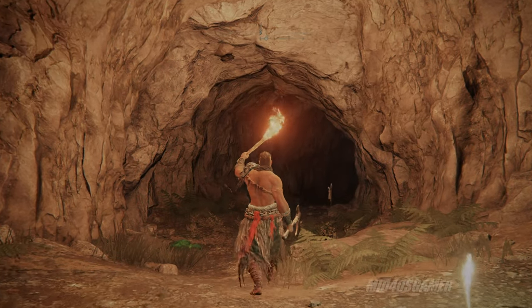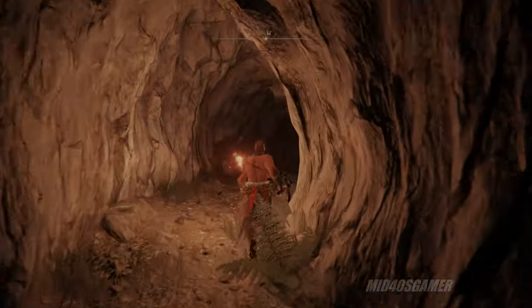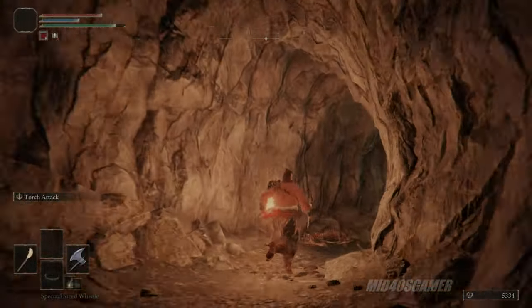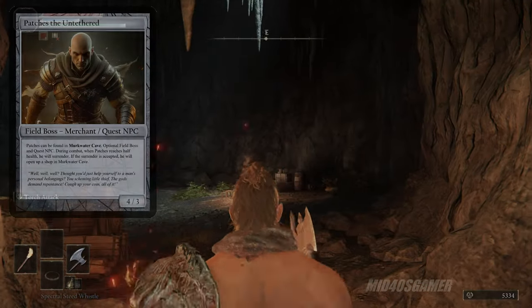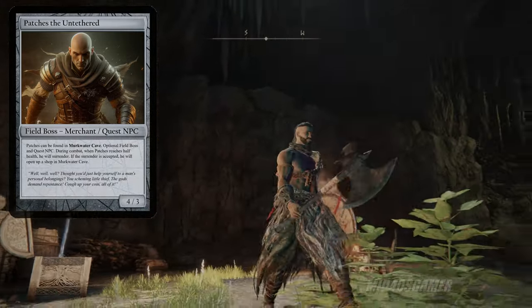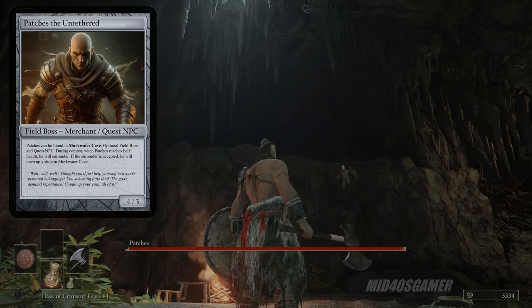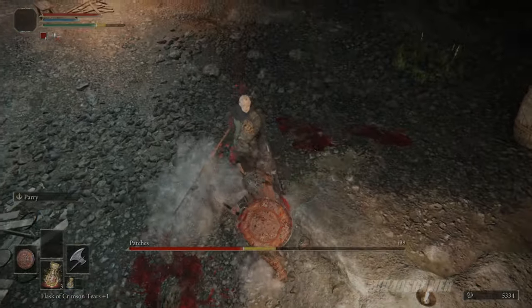Once inside Murkwater Cave, it's a short run to the back — past a few tripwire alarms, a few enemies, and finally a yellow fog door leading to a room with a campsite and a chest. The mini boss fight isn't initiated when you step through the veil; instead, you'll have to open the chest to initiate a fight with Patches the Untethered. If you've played FromSoftware titles in the past, you'll likely recognize the infamous Patches, who has appeared in every Souls series game except Dark Souls 2. His primary function is to catch you off guard and trick you into death as often as he can.